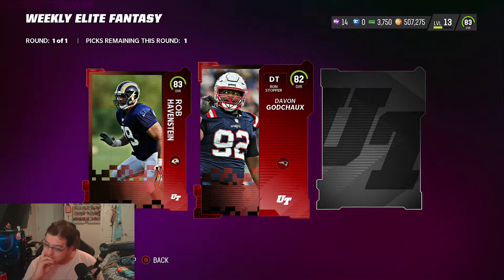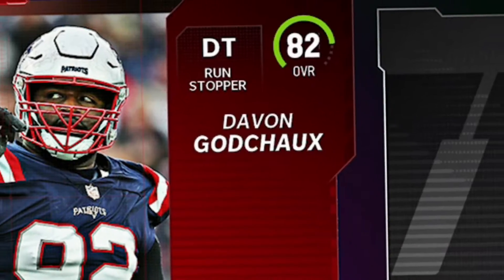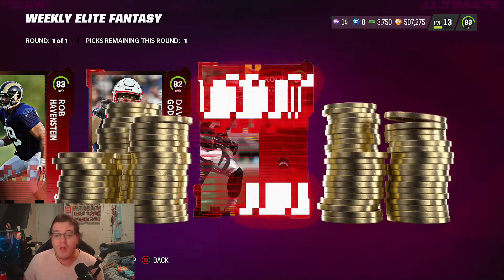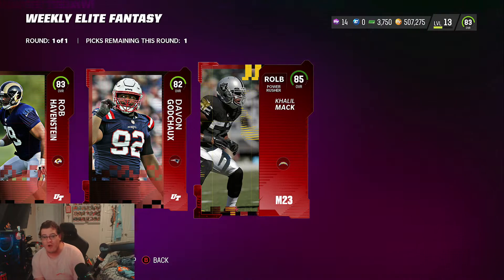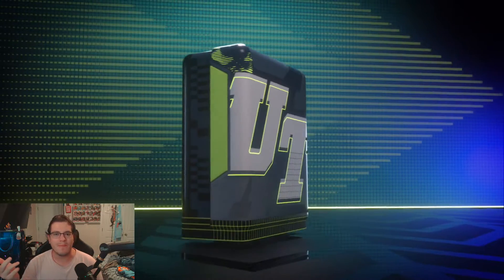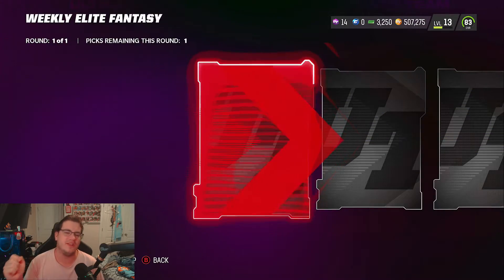Second card is Devon — I'm not going to try to pronounce that last name. Last but not least, our coin quick sell card is going to be Khalil Mack, 85 overall. That worked out better than I was expecting, not gonna lie.